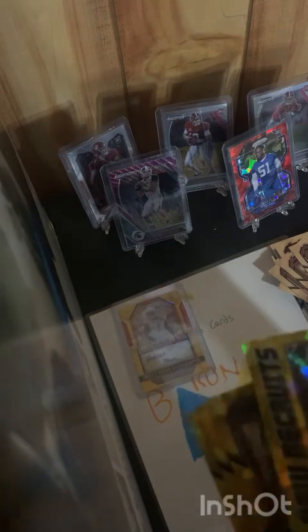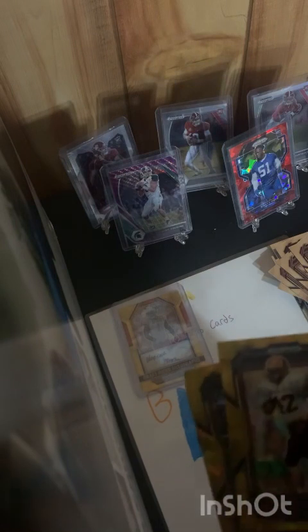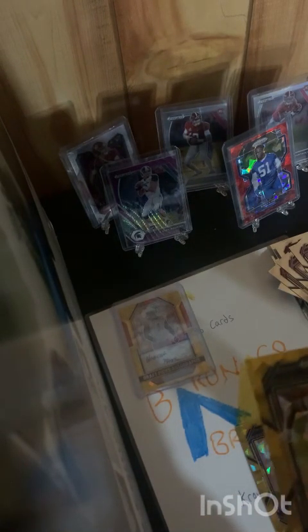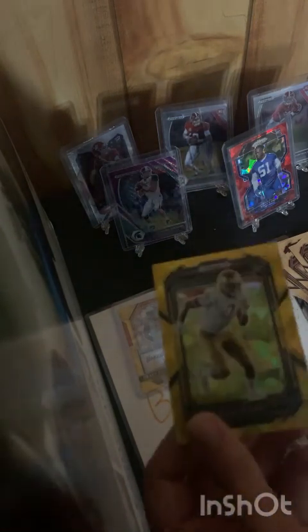Last pack continuation: we have a New Recruits Lucas Van Ness — that's a nice looking card. Pat Tillman on the gold, Josh Allen — not sure if that's gold ice or if the feel just makes it look different. Maybe that's the difference between gold ice and gold flash. We also got Zaya Foski rookie card. Let's get that Lucas Van Ness sleeved up.